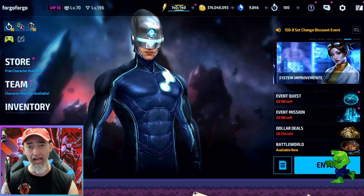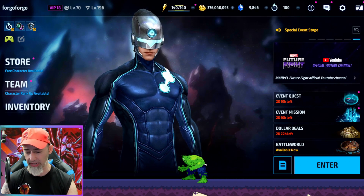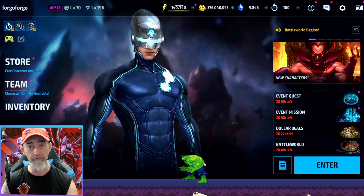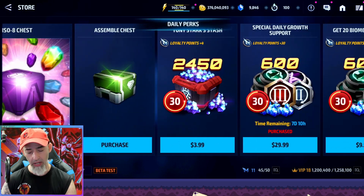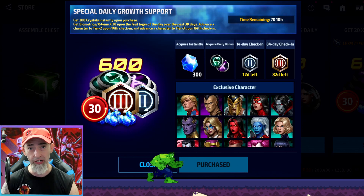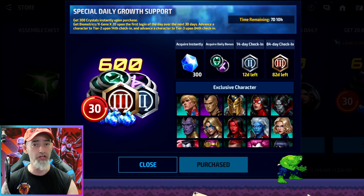Before we go into any more of Galactus, I want to rant a little bit about something that should be addressed. I was actually going to do another video today where I was going to select Venom to be tier 3, using this tier 3 selector from a pack in the shop that you buy for $30. You buy it three times, and after the third time you get a countdown for the tier 2 selector and the tier 3 selector.